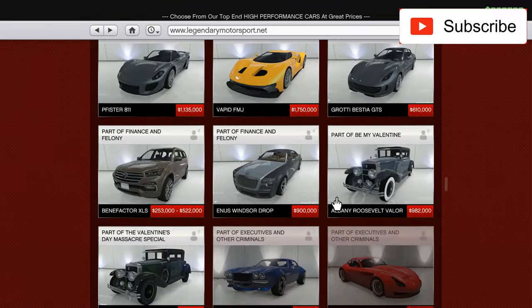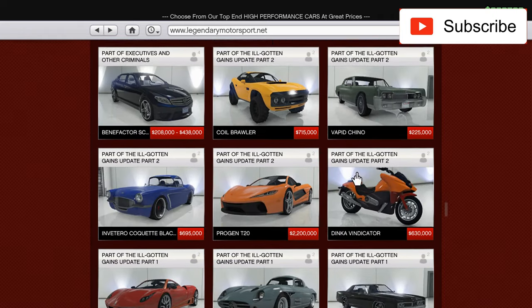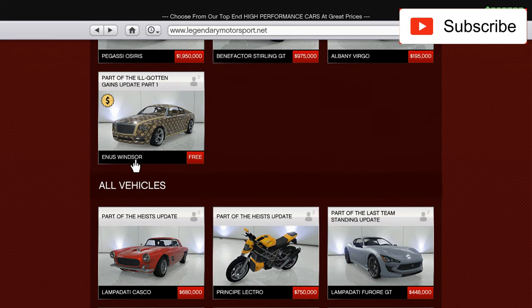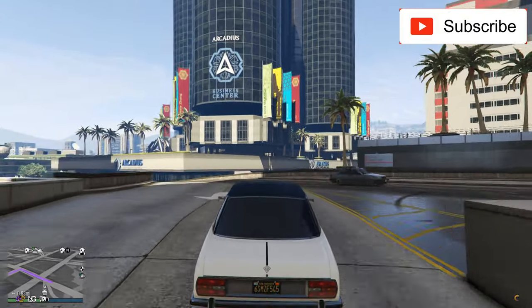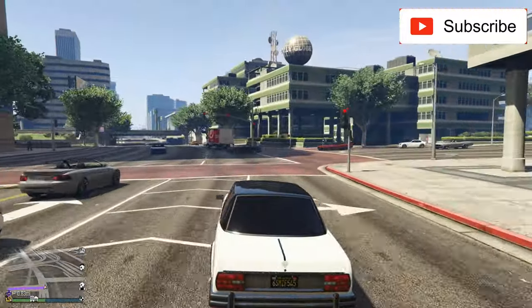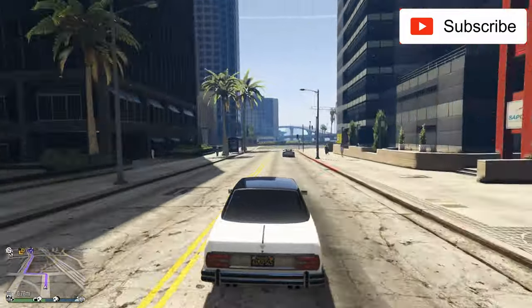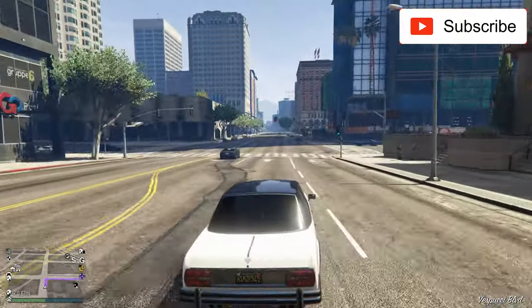So don't mistake this car with that one — this Windsor Drop is something different. This is a Rolls-Royce in real life. 'Drop' is the key word you have to look for when you buy it. That's the keyword — not the other Windsor. This is one of my favorite luxury cars in this game.